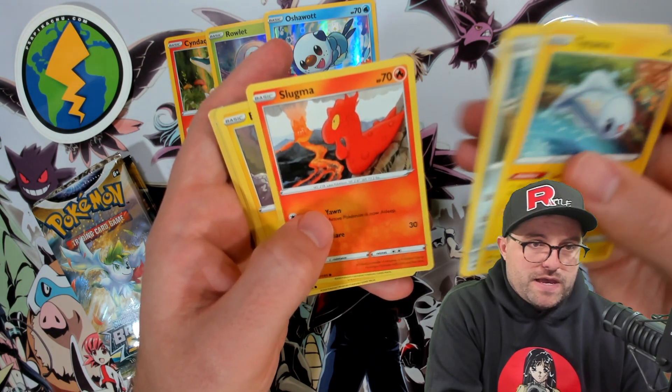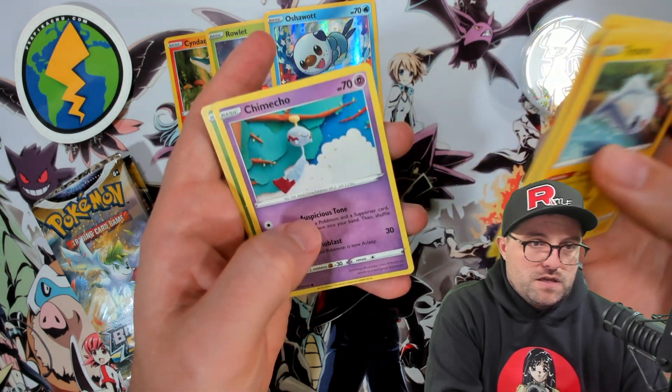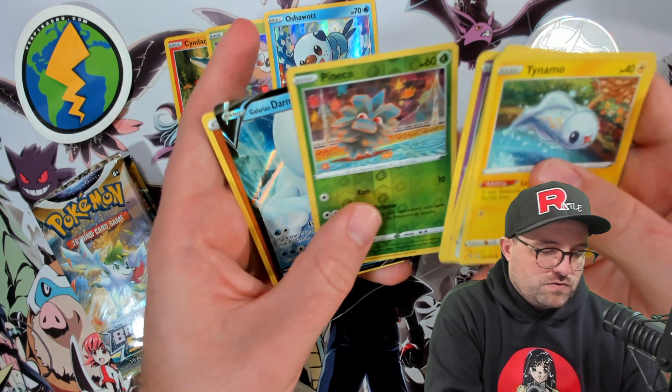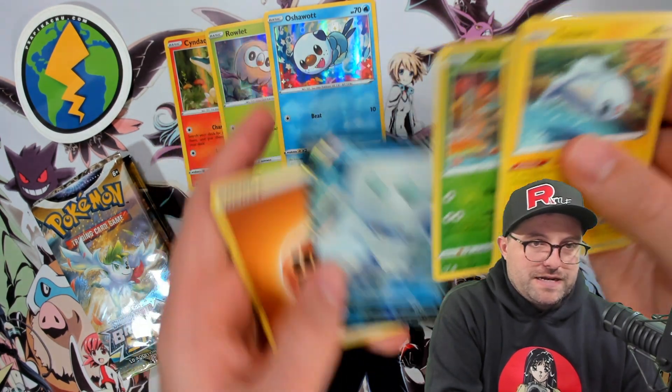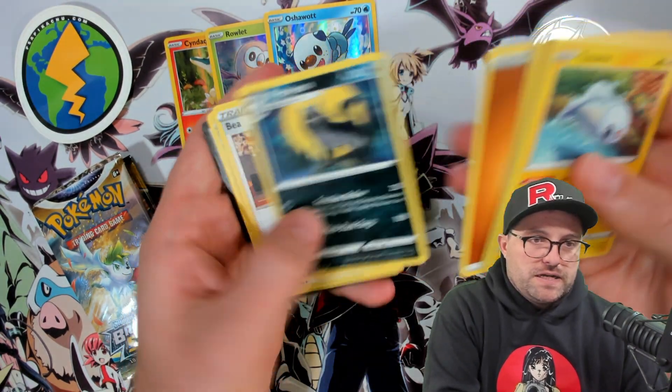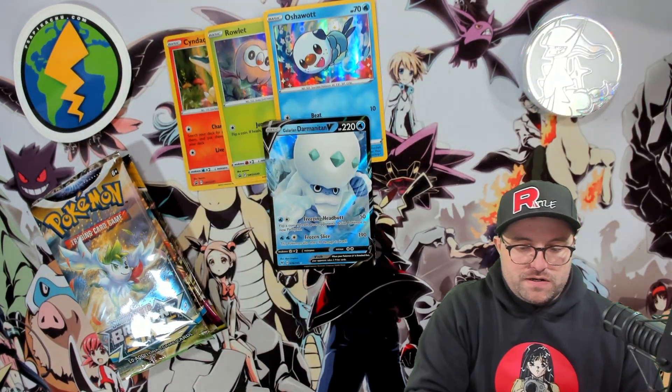We got something in this pack — Slugma, Blitzle, Chimecho, Pineco. We got a Darmanitan V — better than nothing. Marowak, Loudred, and a code card.